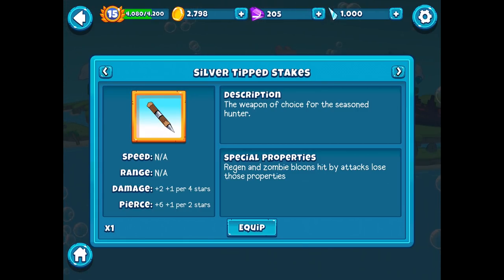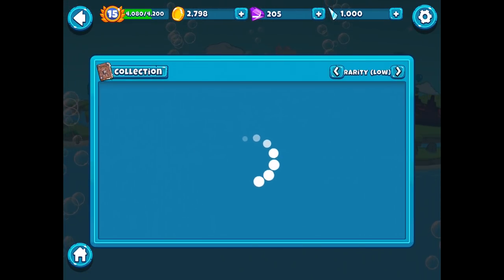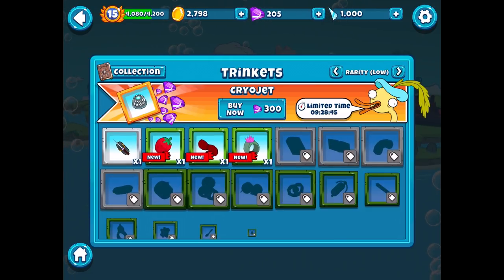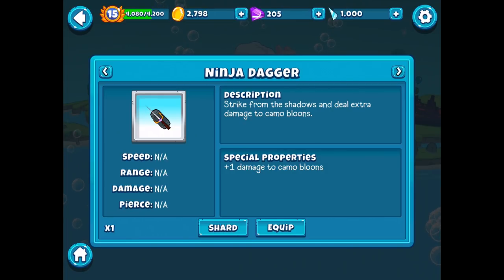Special properties are regen and zombie balloons — hit by attacks lose those properties, which is really crazy and really effective for some of the harder levels. So I'm super excited for that one; she's gonna be a must for those zombie balloon levels. She has plus 2 damage, plus 1 per 4 stars, and then plus 6 pierce, plus 1 per 2 stars. Very, very good weapon — no wonder it's legendary. Then we should have 3 trinkets available for it. Let's check out Strike from the Shadows, which deals extra damage to camo balloons.